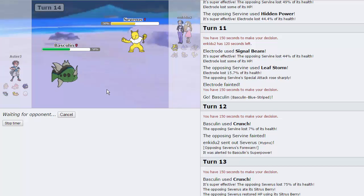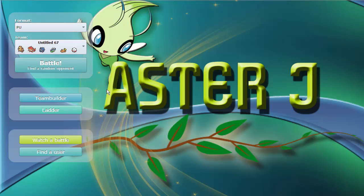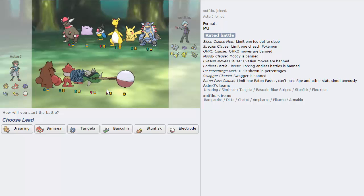If you guys don't know, PU stands for Partially Used. It's the tier right below NU, and it has pretty much everything that wasn't good enough for NU in here. Basculin was at one time NU, I believe, and it was actually a pretty big threat. That's going to be that game and we're going to get another one. I'm going to redeem myself - I'm going to go two and two. I'm not finishing this off with a one and two record.